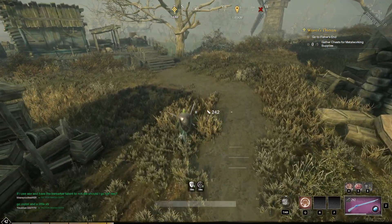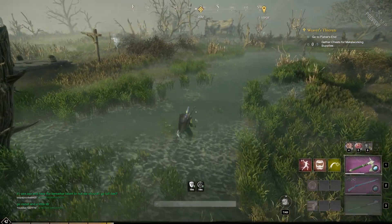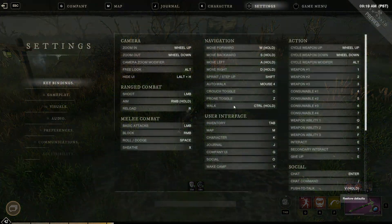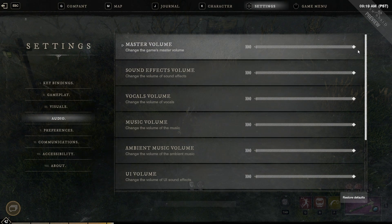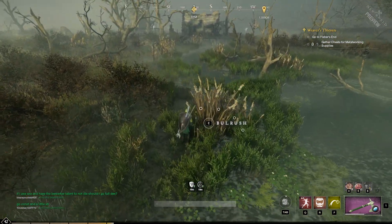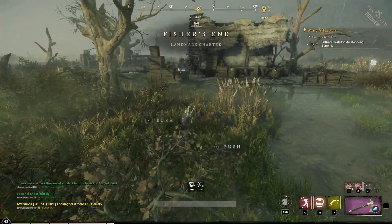We're coming up to a new town. It's too quiet — I had to turn the sound down because the guy who was helping me had a broken mic. So I had to turn that sound off. There we go — now we've got some sound. Alright, Fisher's Inn — it's a landmark. Gather stuff. There's a note here: Three Days, page two. Let's wait to read that if we find page one.